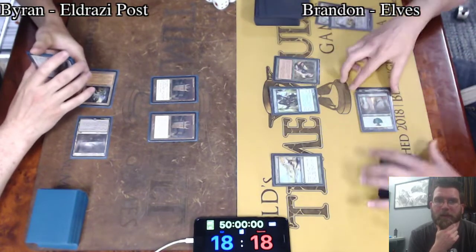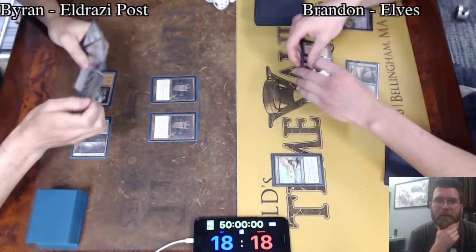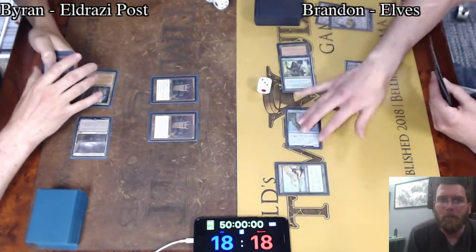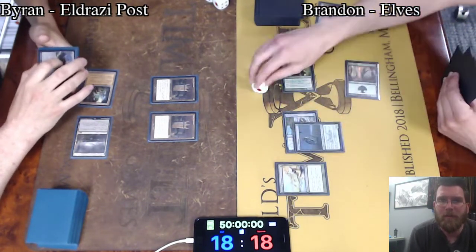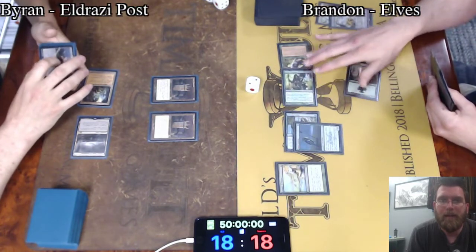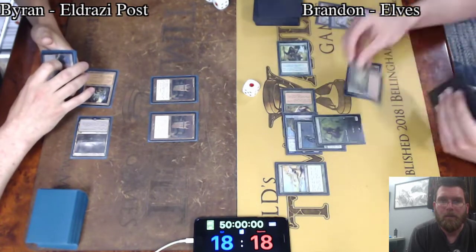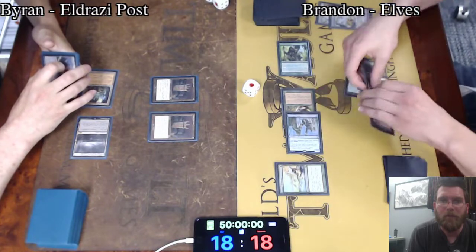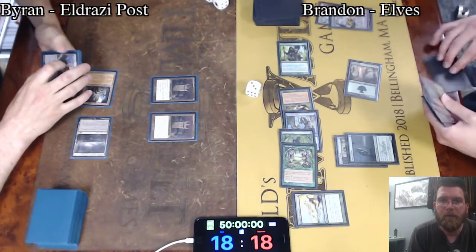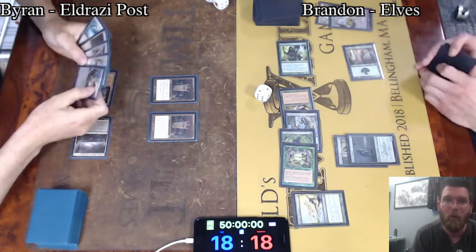Quirion Ranger and Glimpse returning to untap. Now Heritage Druid, all 3 tapping — he's got 3 green floating. Brandon in excellent shape here. Nettle Sentinel, really ideal. A Llanowar Elves and now a Birchlor Ranger — 3 more. Heritage Druid and these Nettle Sentinels, if he can get more, are going to allow him to potentially chain through the whole deck.